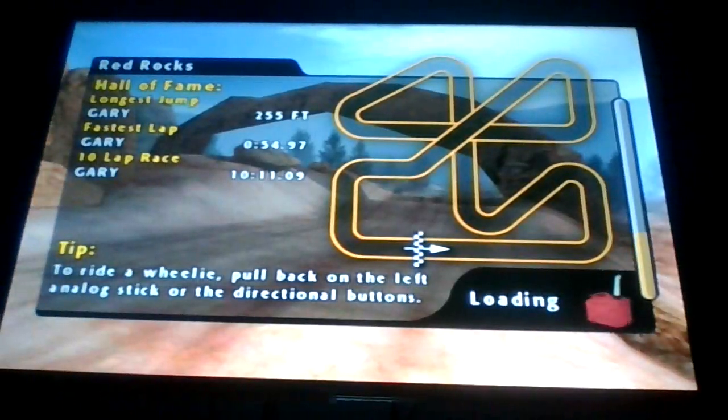Alright, first for the racetrack: longest jump is 255 feet by me. Fastest lap, 54.97 seconds by me. 10-lap race record is 10 minutes, 1.9 seconds by me. Yeah, I just got all the best records for this track. Yep.